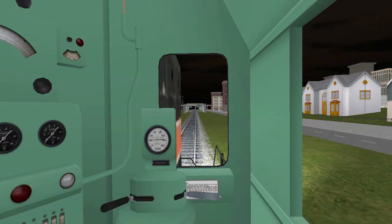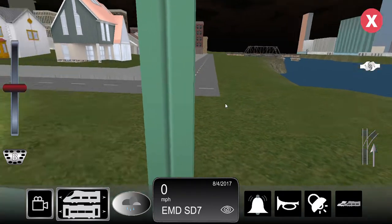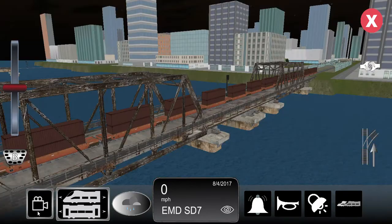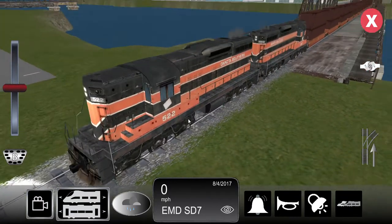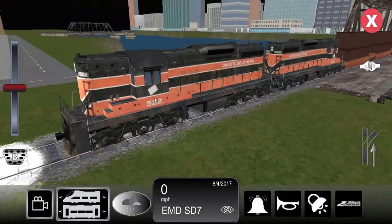Hi guys, and it's Union Pacific Rail Band of Tyler, Texas here. Today, what train are we driving today on Train Simulator? We are driving the Dakota Southern EMD SD7. This is Union Pacific Rail Band approved.